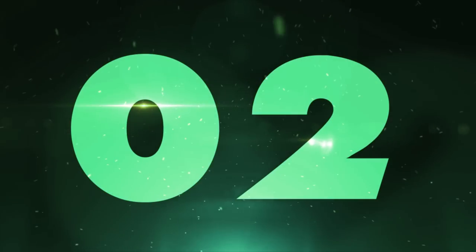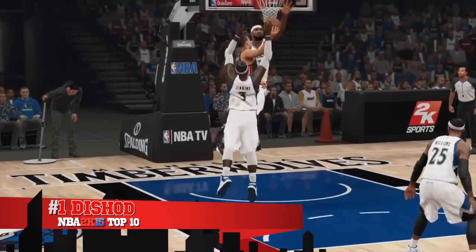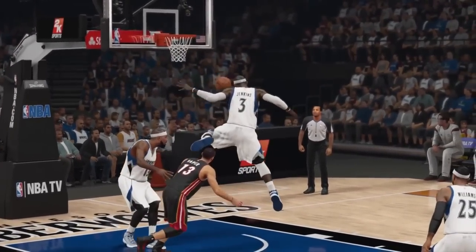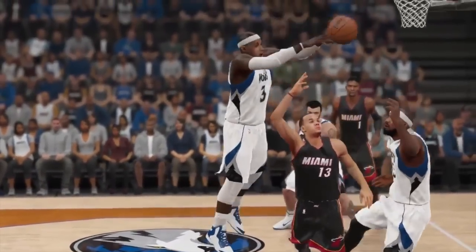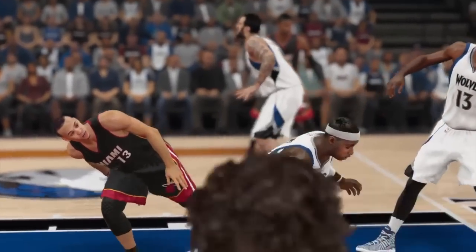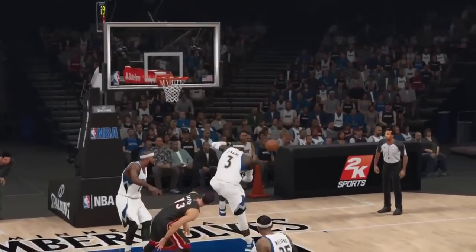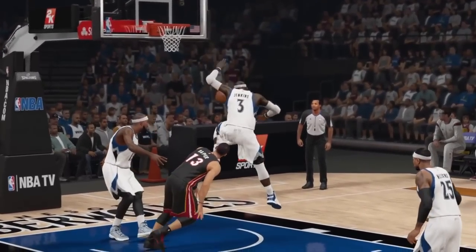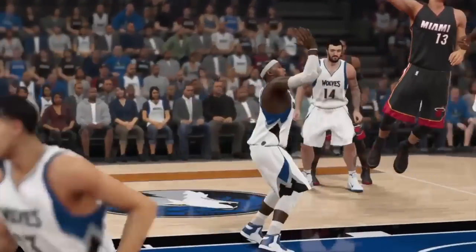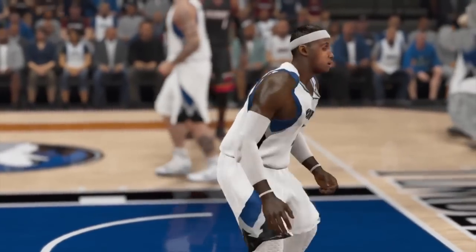And for your number 1 block of the week, this one coming in from Dishad. Look at this — two handed block flying over Shabazz Napier. Look at this again, leg right over his shoulder. Oh my god. I've seen this happen once before, but this is just crazy. This is a beautiful animation — two handed block flying over the guy's head that tried to score. Like Shabazz, get that mess out of here.